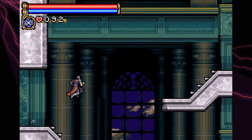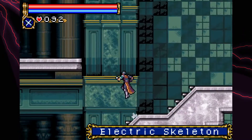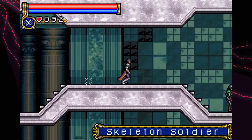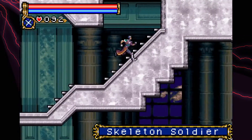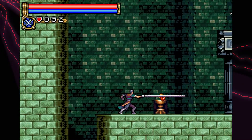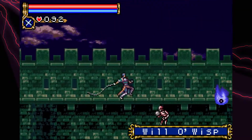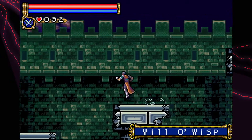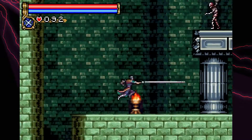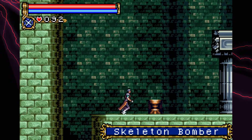Let's find out what's up here. Another big room. Electric skeleton — I wonder if they drop a card. Outer wall. I don't think I can really get anything here, but might as well give it a shot without getting a face full of bomb. Oh, lightning skeleton.